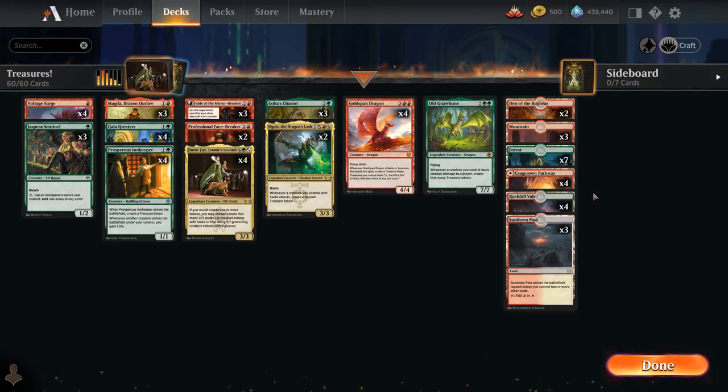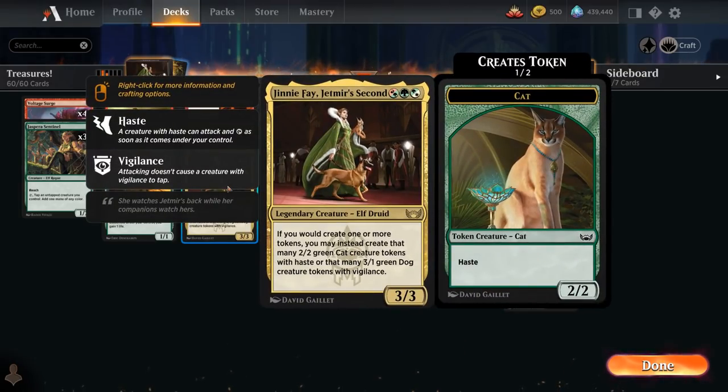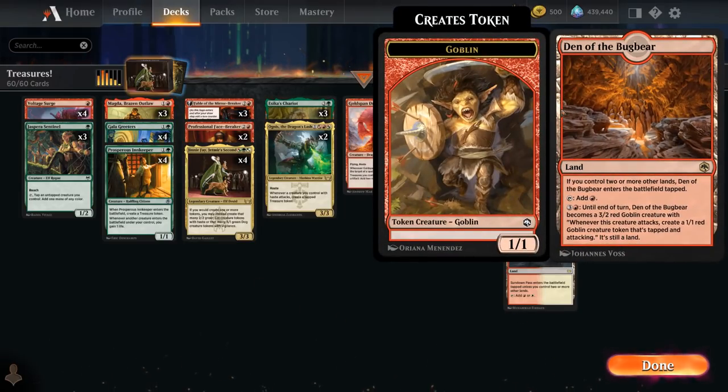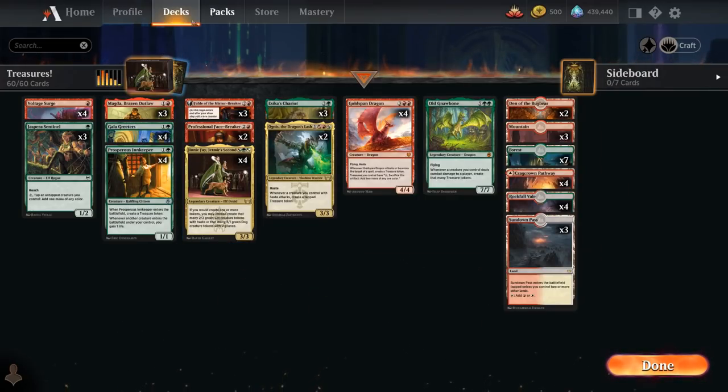The mana base is nothing too unusual — a few copies of Sundown Pass to help cast a turn-three Ginny Fae while producing red mana, plus a ton of dual lands and a few creature lands including Den of the Bugbear, which makes a Goblin token when it attacks that can potentially turn into a cat or dog with Ginny Fae. That's the deck — let's jump into some games.